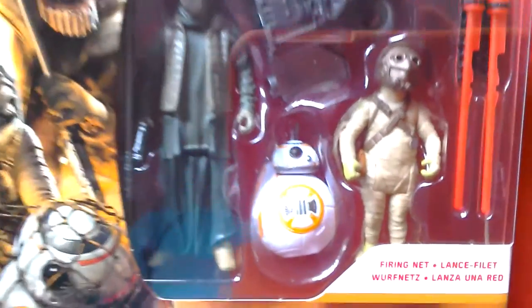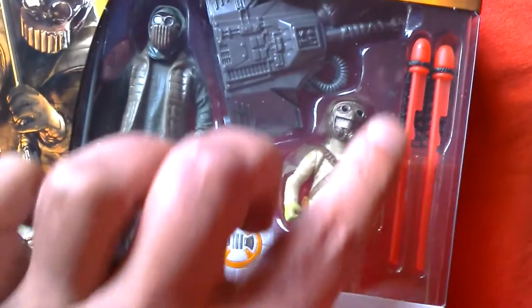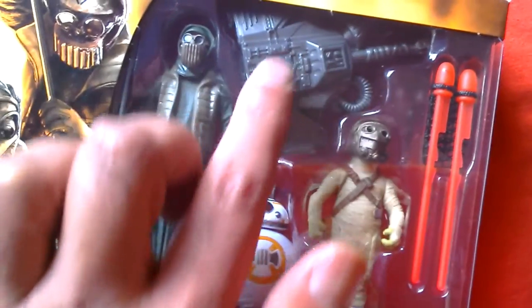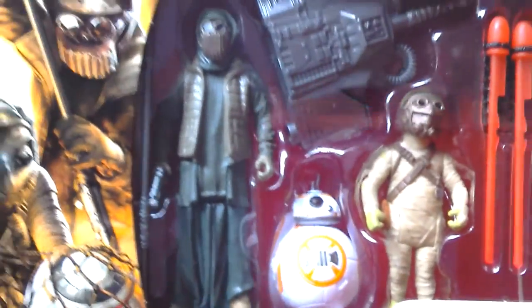You've got BB-8 - he looks pretty cool. You've got Unka's Thug, he looks pretty cool, and the little Scavenger. Comes with a little net with two missiles attached and this firing launcher thing, which people say is not really necessary, but I guess it appeals to younger kids. Figures are only five points of articulation.